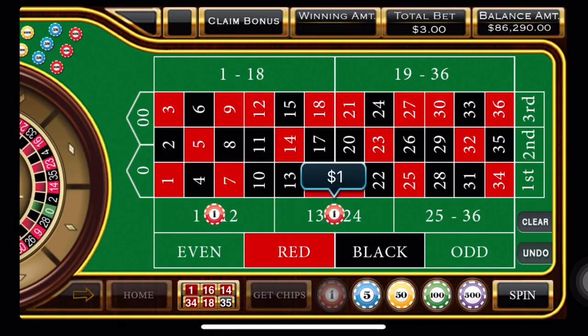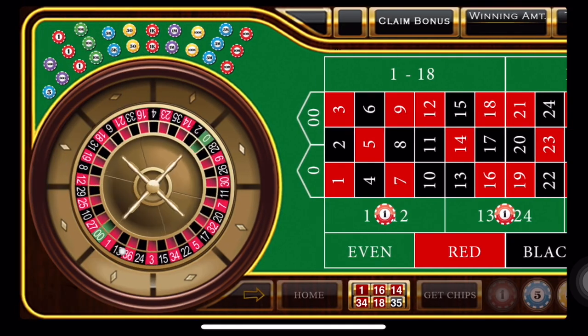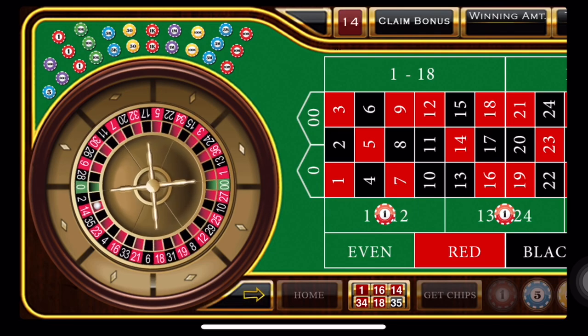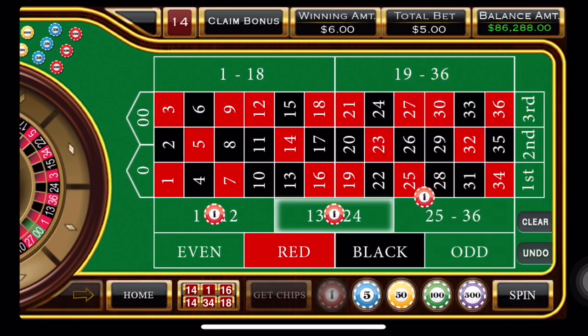What we're going to do is add two units to the first 12, two units to the second 12, and one unit to the 25 through 30 double street. And we're going to roll. That's a total of five units. And we have a 14, which is a win. We win one unit.